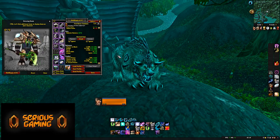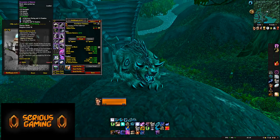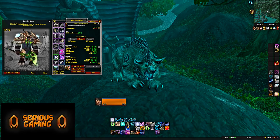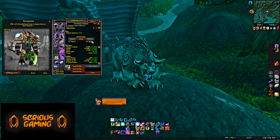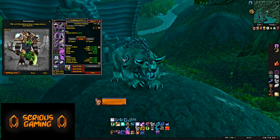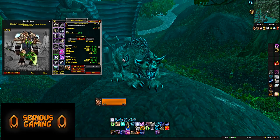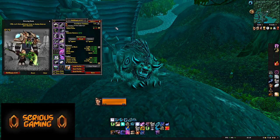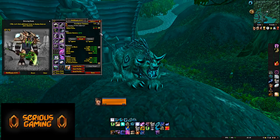Moving on to Tier 5 — you're not really going to see too many differences here, because you're still going to be using your Tier 4 four-set: helm, shoulders, chest, pants. You're still going to use Edgewalker Longboots and the Gilded Thorium Cloak. That's the situation for quite a few people — some gear upgrades exist in Tier 5, but there aren't many, and those upgrades are more from a threat perspective than a survival perspective.